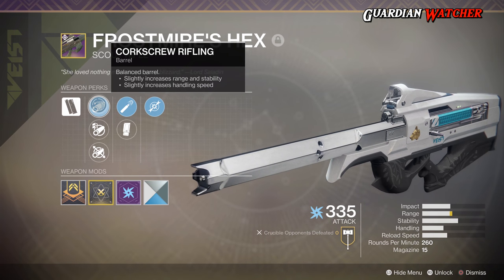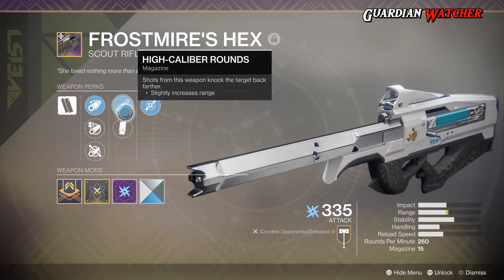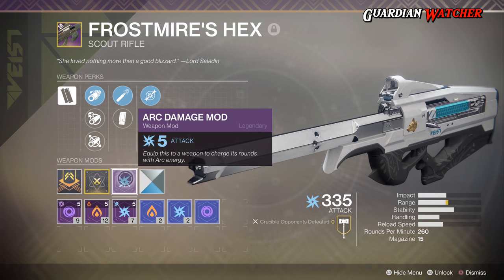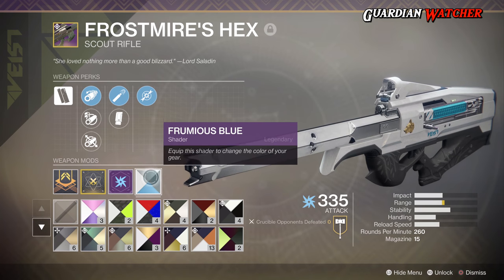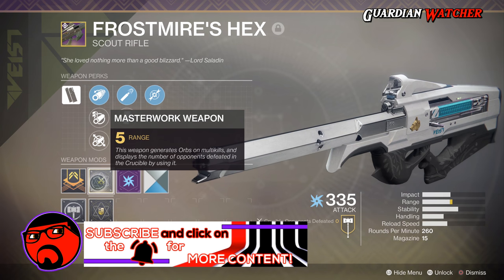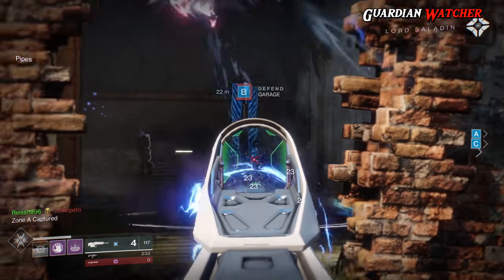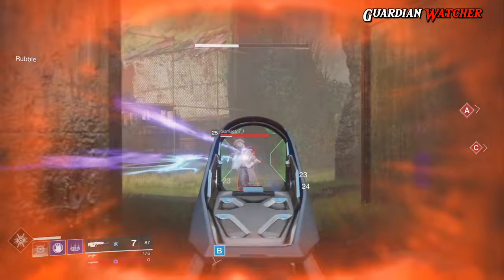As for the perks, we have the intrinsic perk of Vase Rapid Fire, which fires the weapon in full auto, gives deeper ammo reserves, and a slightly faster reload when the magazine is empty. The available barrels are Corkscrew Rifling, Arrowhead Break, and Fluted Barrel. Rounds include High Caliber Rounds and Extended Mag, and it also has Dragonfly. I put an Arc Damage mod on mine, added a Frumier's Blue Shader, and made it a Masterworks, which gave me a plus 5 range. I'm on the fence between Corkscrew Rifling and Fluted Barrel — let me know in the comments which you think is better.